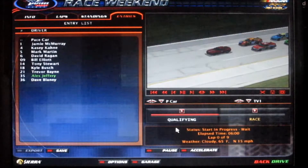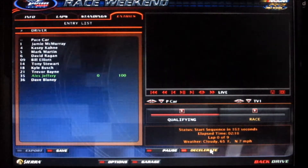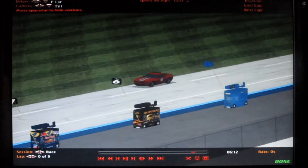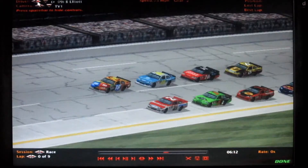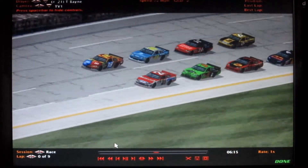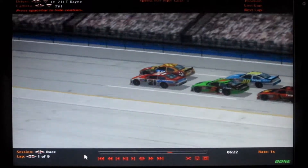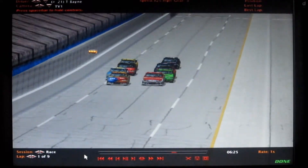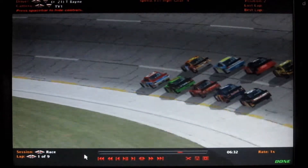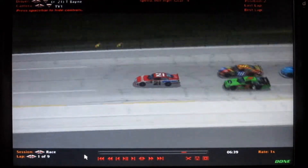Let's accelerate a little bit here. Drivers, to your cars. All right, here we go, going green. Let's turn the volume up a little bit. And we have the 21 car of Ryan Acosta leading them to the green flag here at Talladega for race 1 of 10. Looks like he's going to get a jump on the 18 car there, Autobot Awesomeness. The 5 car of 88 Muffin Man is going to follow him there.